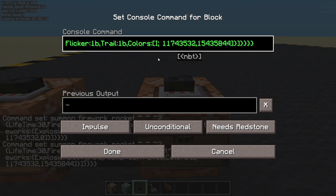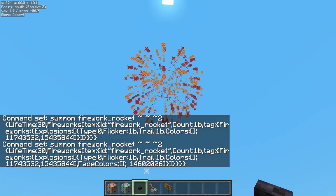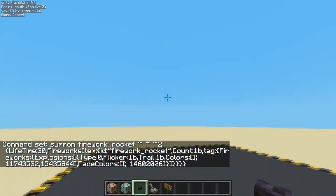Now let's add fade colors. Open square brackets — find the first close square brackets. We'll add fade colors, again it's a list, we need the I semicolon. We've got red and orange so probably fading to yellow would make sense: 14602026. So we've got orange in it and a bit of yellow at the end. I like that firework — that's going to be my firework.